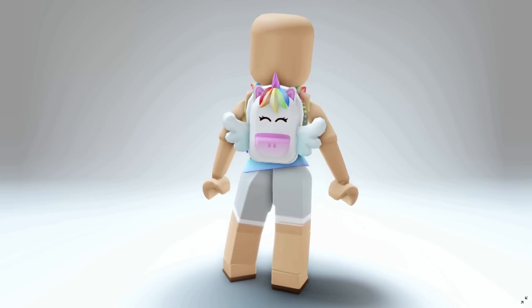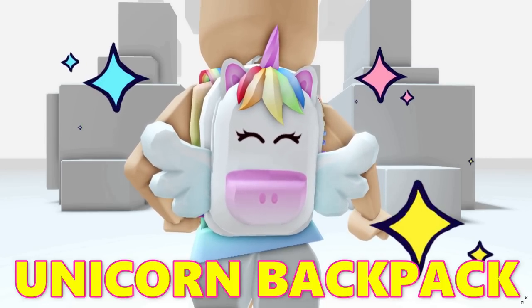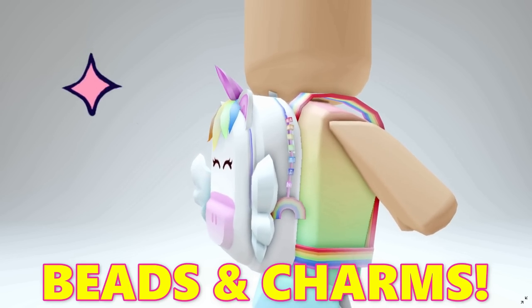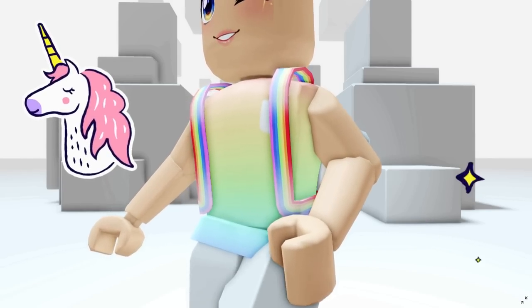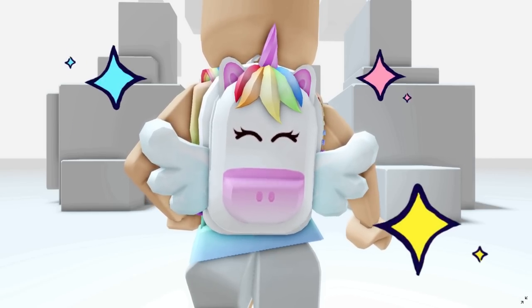Hey, Misties. Did you know that I had a custom created unicorn backpack available in the catalog? It has Kristen on it and a rainbow charm on the side. You can find a link in the video description where you guys can check it out and buy now.